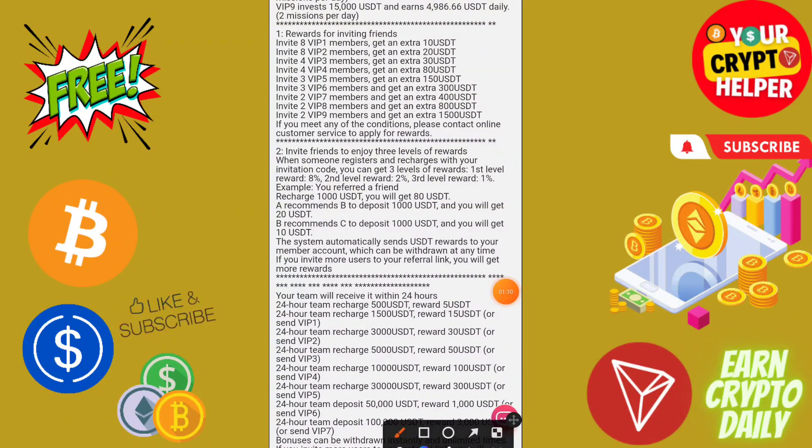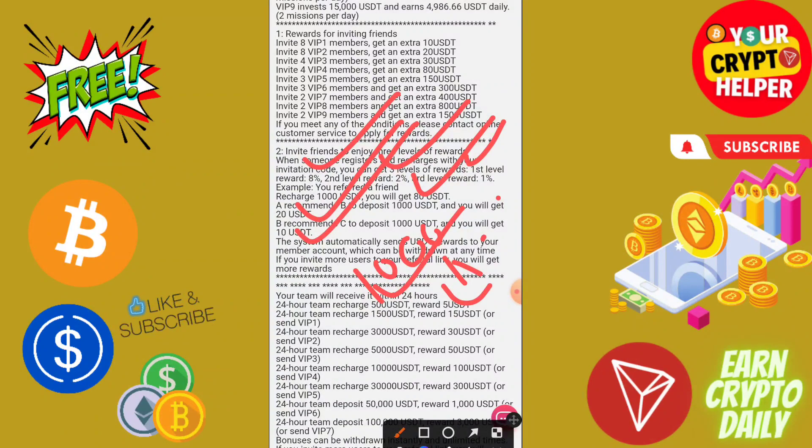You will get 8%, 2%, and 1% referral commissions. If anyone deposits under you 1000 USDT, you will get 80 on level 1, 20 on level 2, and 10 on level 3. If your team recharges 500, you will get 50,000 — you will get 15.